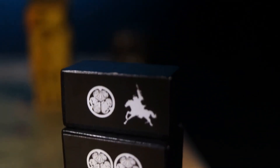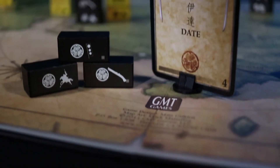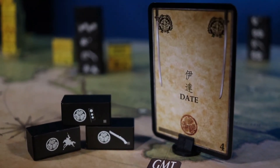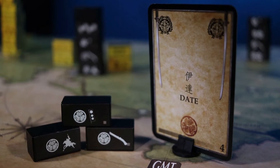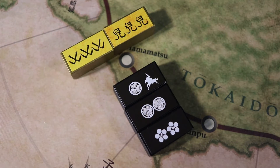Impacts are determined by the number of Mon on each block, with a bonus of plus one for each block of the same Daimyo that is already deployed. Special attacks are conducted with cards that have swords, used to deploy cavalry or gun blocks. Add two impact for blocks with cavalry or guns, and two more for each block already deployed with the same symbol.